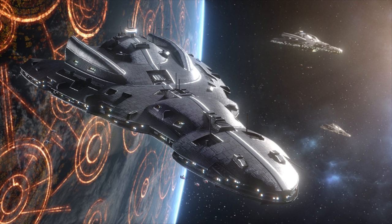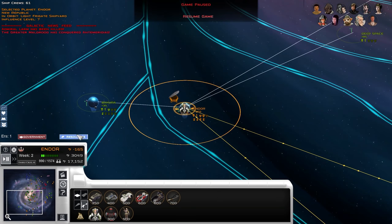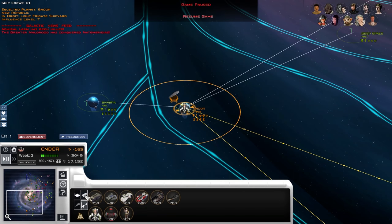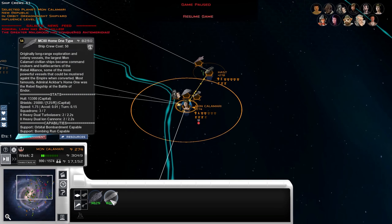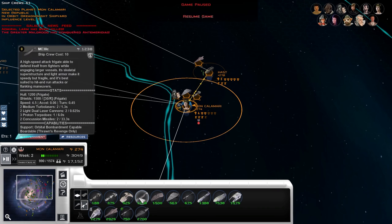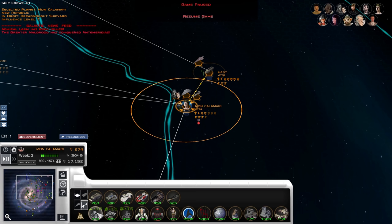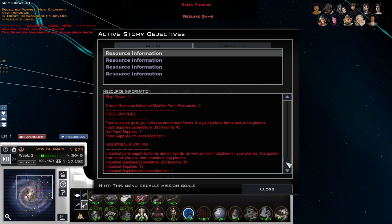Now we'll get into some of the game mechanic changes, especially at the galactic level. The largest set of changes is the inclusion of three new resources. First up are ship crews, which work similarly to credits — you have a basic income from naval academies and cloning facilities, and you spend them along with credits to build your ships. The crew cost of a ship is displayed just under its name on the tooltip. We've leaned towards having ship crew income quite large right now while people get used to the idea, and we'll clamp that down in the future.